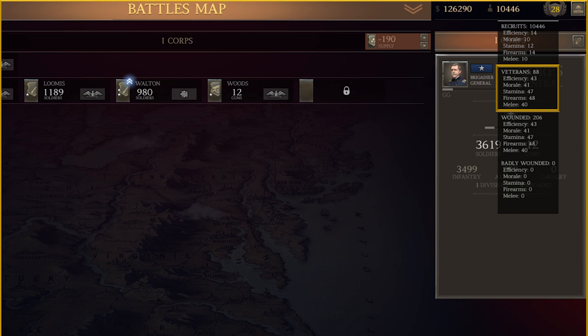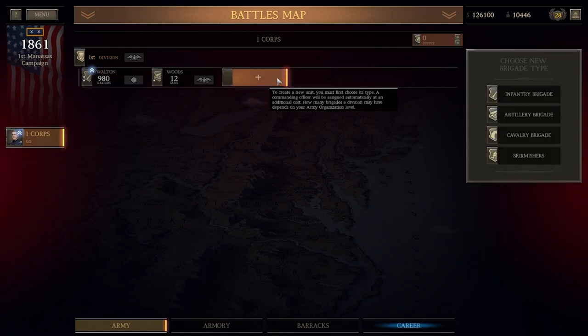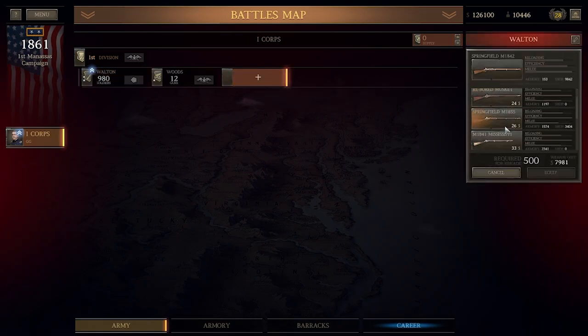When you buy vets for your units, they will come out of this pool, and once the pool is empty, you are out of vets. The vets you buy no longer automatically level to the stats of the unit when purchased. You can see the stats of the vets in the pool. If your unit stats are higher than this, adding the vets will decrease their unit experience. Conversely, adding these vets to an inexperienced unit will give them instant experience.